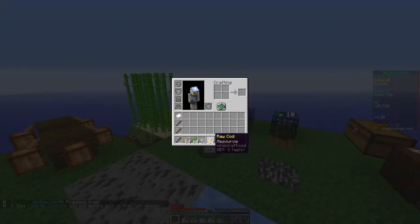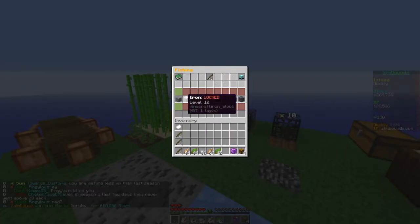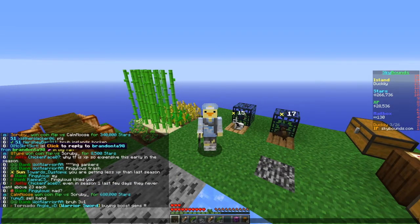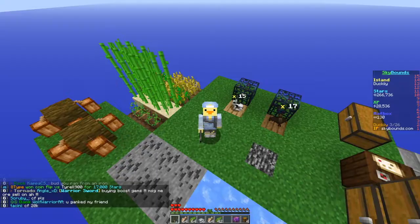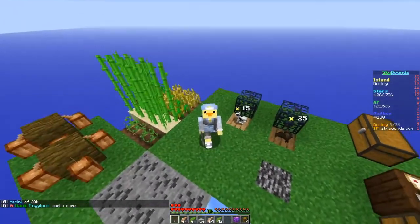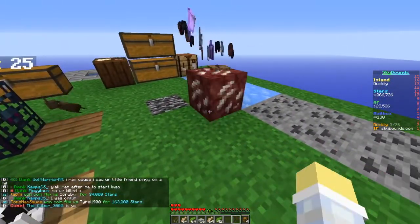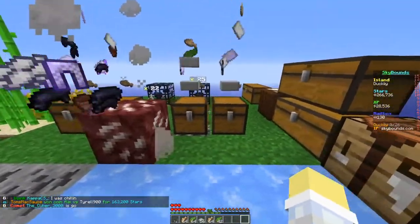I'm back on the island, done fishing - I managed to get two stacks of cod so we should be able to make a stack of fish sticks. I got to fishing level nine, and I got three treasure chests - actually four because BrandonTar dropped one on me. Someone also dropped an ancient rune on me, and another rod - everyone was dropping stuff on me. Let's open the ancient rune and treasure chests.